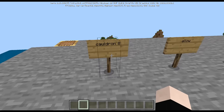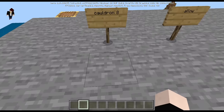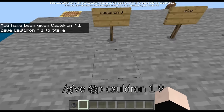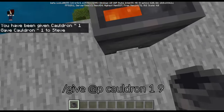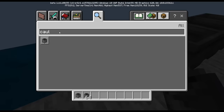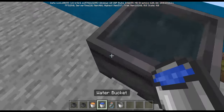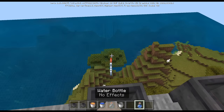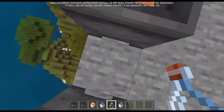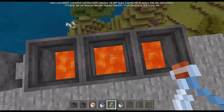First up we have a cauldron with data value nine — not eight, it's nine. The command is: give [player] cauldron 1 9. This is a hidden block because it is filled with lava. With a water cauldron you can decrease the water level, but with lava you cannot do that.